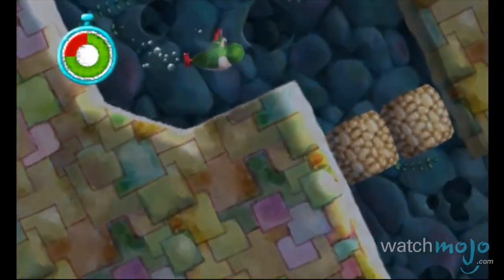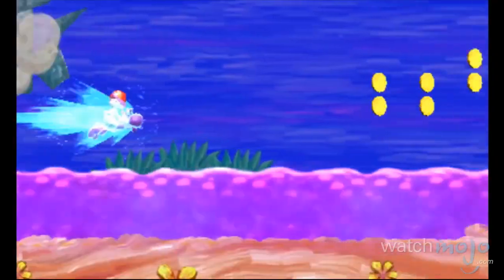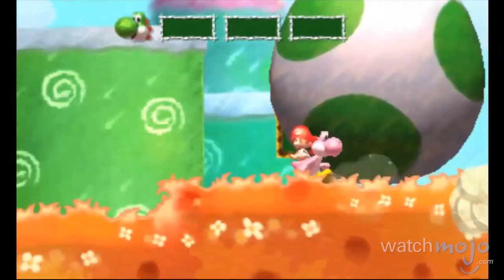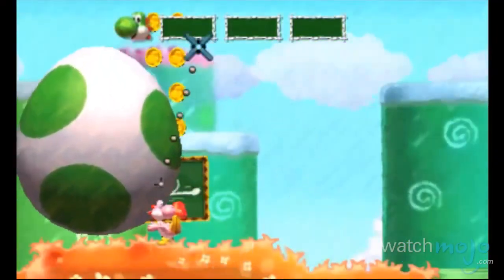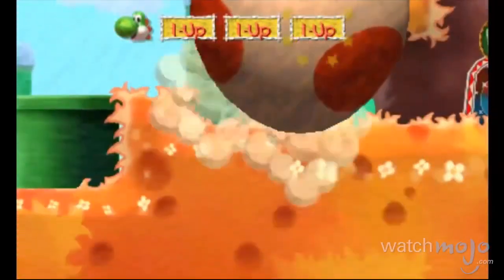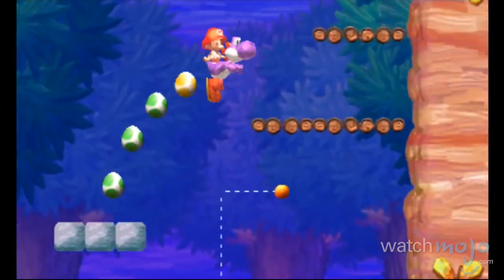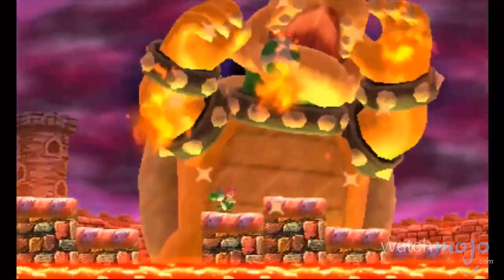This time around, Yoshi has access to a handful of new vehicle forms controlled via a gyroscope, as well as collectible power-ups such as flutter wings and mega-egg-dozers for getting past obstacles. Yet New Island pays tribute to its roots via the inclusion of a hand-drawn art style and its focus on Yoshi's continued protection of Baby Mario.